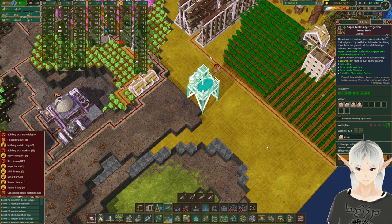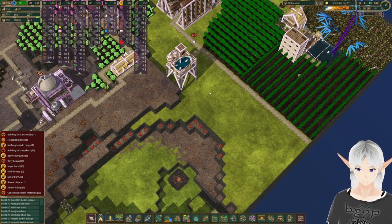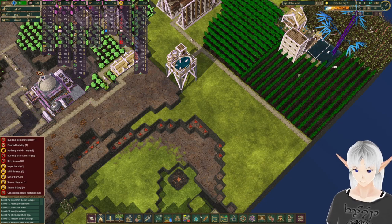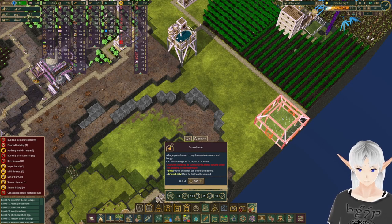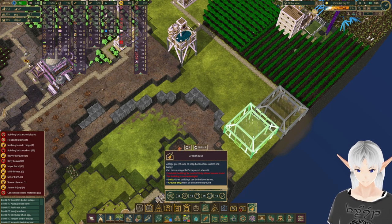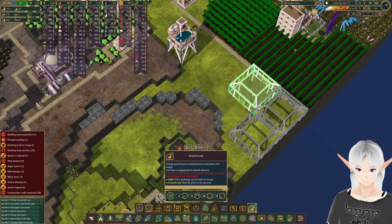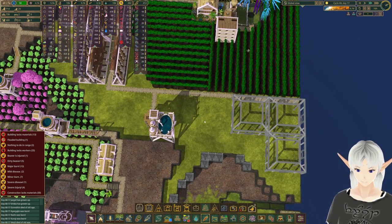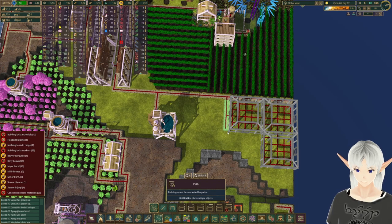Not too long ago we got our irrigation tower in here and I've been trying to figure out what I want to do with this area. I think the first thing we're going to do is come in and make some greenhouses for our bananas. Right now I think that's all you can grow in greenhouses, but that's okay — at least it gives us even more food variety. I'm going to put in three to start out and then connect in a road right about here.